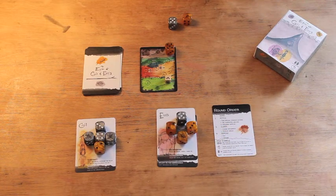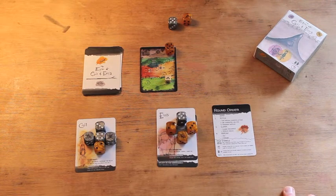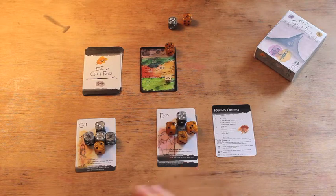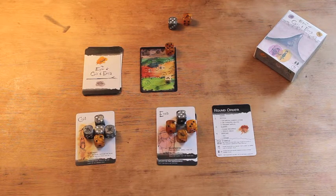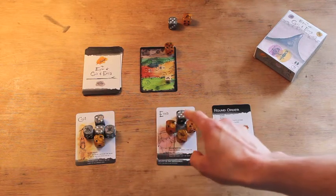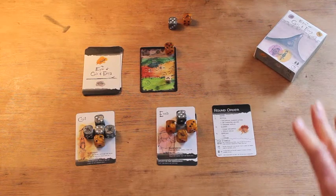We move on to the sleep phase and choose dreamers. Gil has two sixes, which puts him in a good position to dream alone, but I'm going to show you how we dream together. When dreaming together, we first check if we can match the worry level. The worry level has gone up to five. When dreaming together, we have to collectively have a hand die total equal to or greater than the worry level. Gil has a three and Ennis has a five — together that's eight, easily above five. We're safe to dream together.